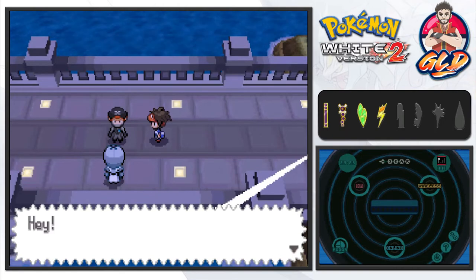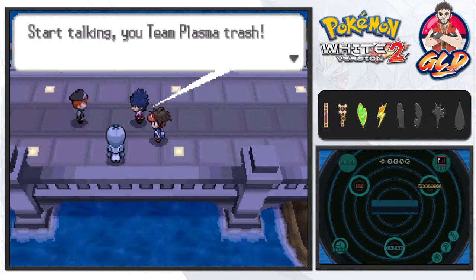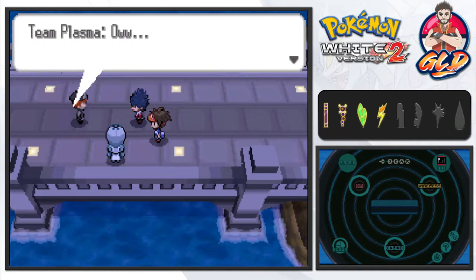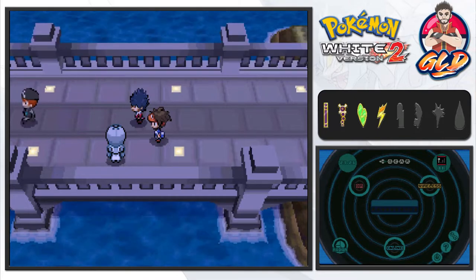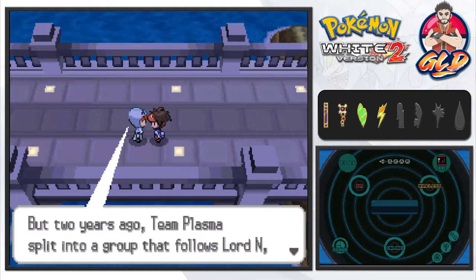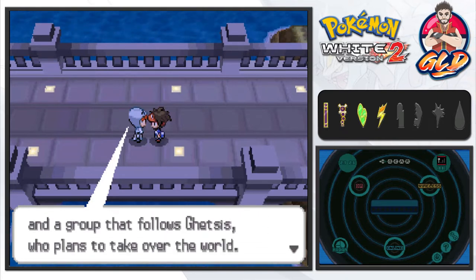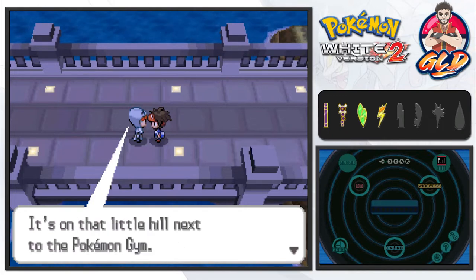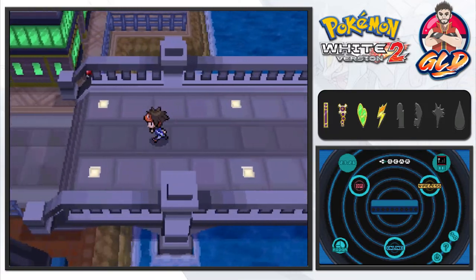The hesitant member says, 'I can't - my lord N will be sad.' The other plasma grunt retorts, 'N is a traitor - he disappeared and abandoned us.' Then Hugh suddenly shows up! If I had to pick a rival who is tough as nails, I'm choosing Hugh. He confronts the Team Plasma grunts: 'Start talking, Team Plasma trash - you gotta pay for that!' One grunt backs off: 'I almost forgot, I'm not supposed to cause trouble. I'll get you next time!'